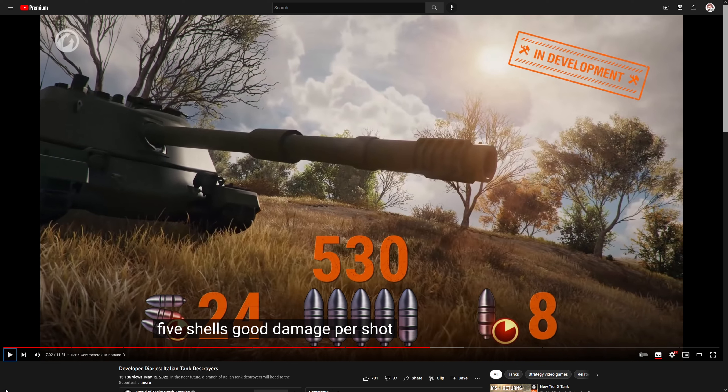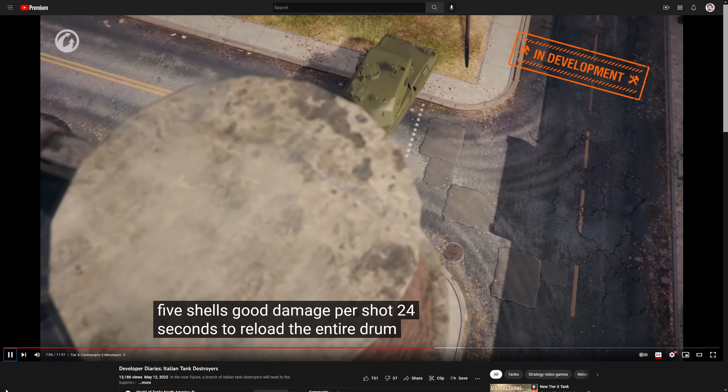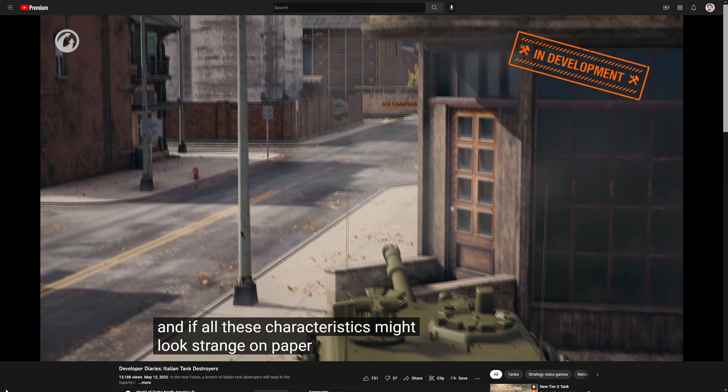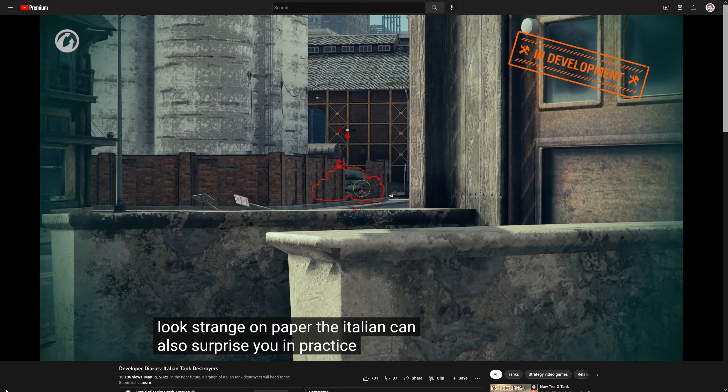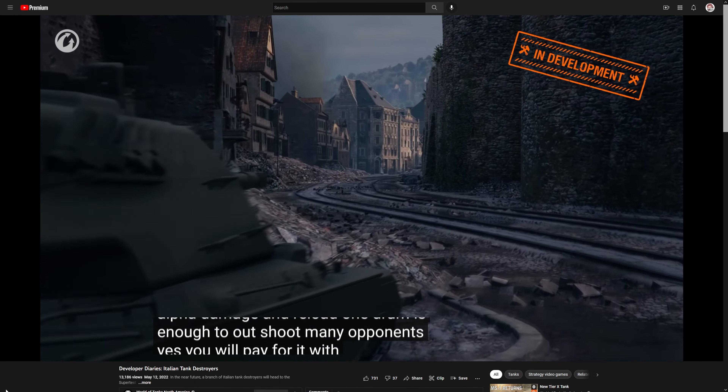So it takes 8 seconds for a 500 alpha shot. That is pretty good. It's practically a heavy tank without a fully traversable turret that they categorize as a tank destroyer. 24 seconds to reload the entire drum, and 8 seconds between shots. You can hardly say this is something classic. You should play this vehicle as a regular tank with a cyclic gun — with its alpha damage and reload, one drum is enough to outshoot many opponents, though you pay for it with the full drum reload.